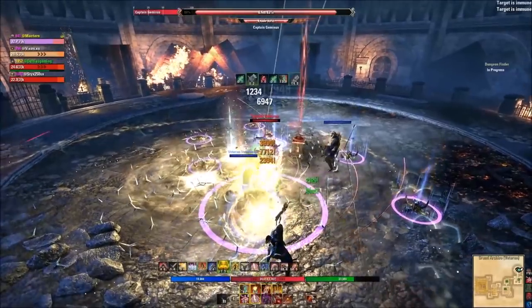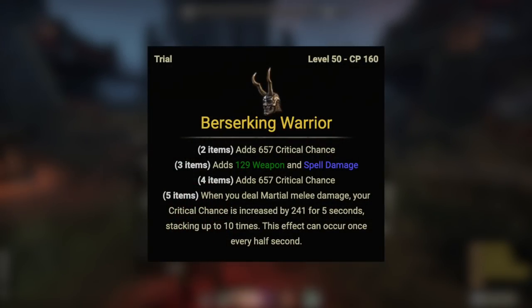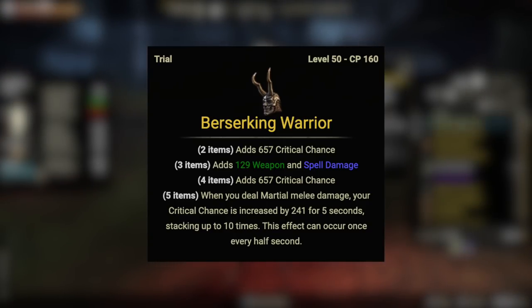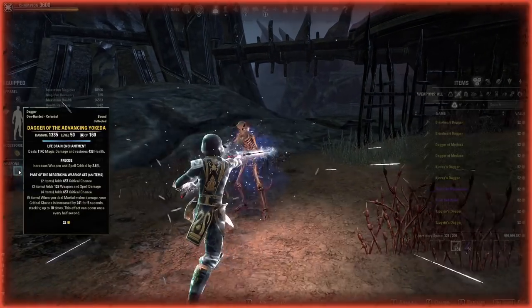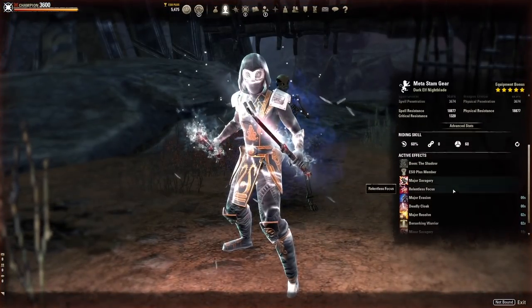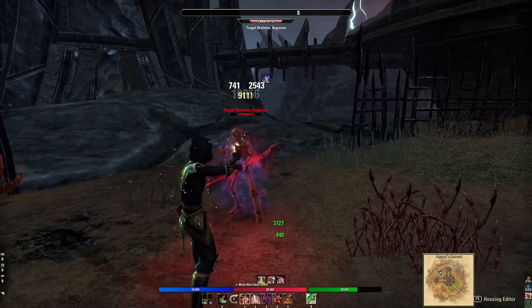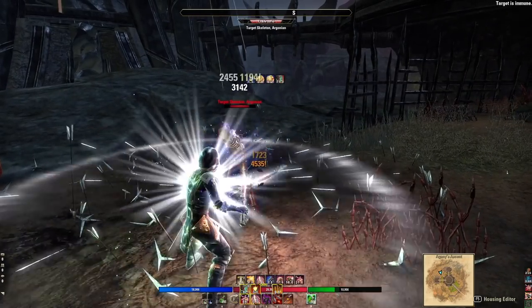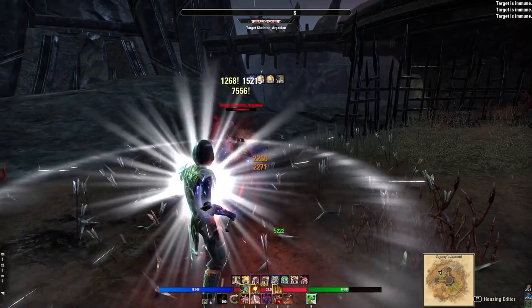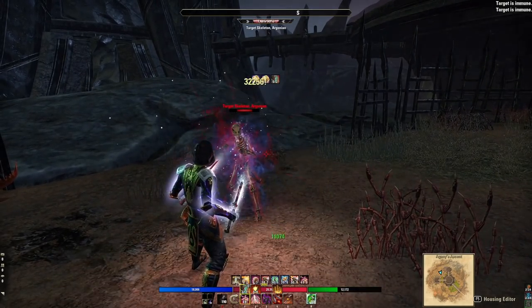If you can't obtain a trial set, good replacements on your body include Kinraw's Wrath, Togvin's, Briarheart, and Leviathan. For your front bar five-piece, Advanced Yokuda — also named Berserking Warrior — remains the best option. The five-piece increases your critical chance by 241 for five seconds stacking up to 10 times when you deal martial melee damage, occurring every half second. It comes in heavy armor with jewelry and weapons; use daggers as your weapon and maintain 10 stacks at all times. The critical chance from this five-piece outweighs anything else.